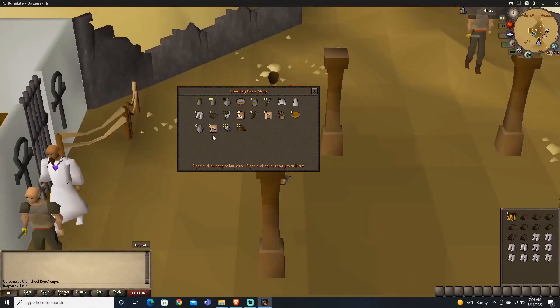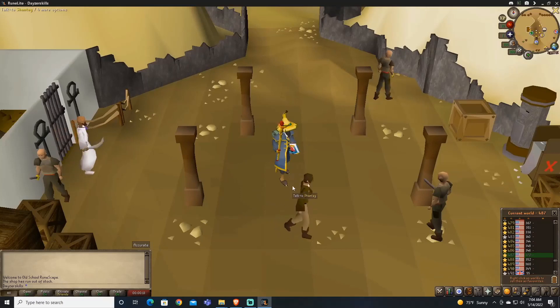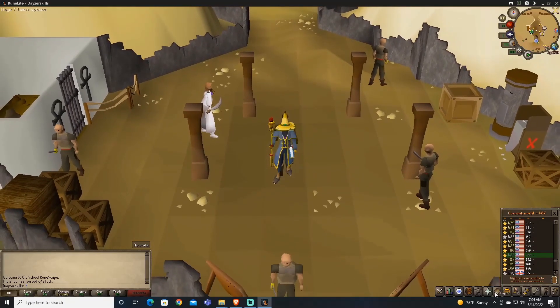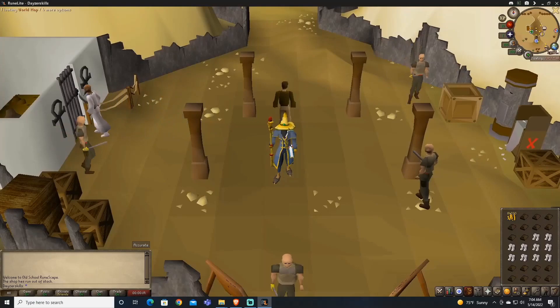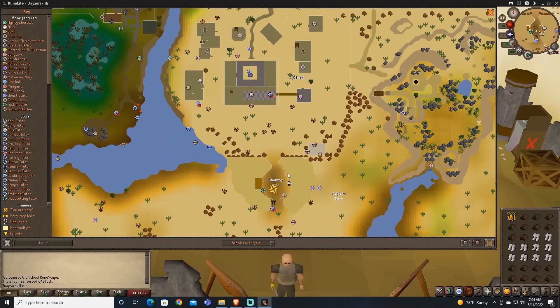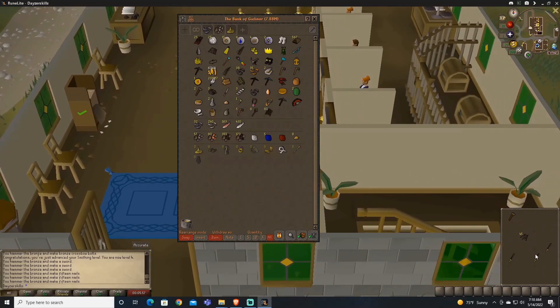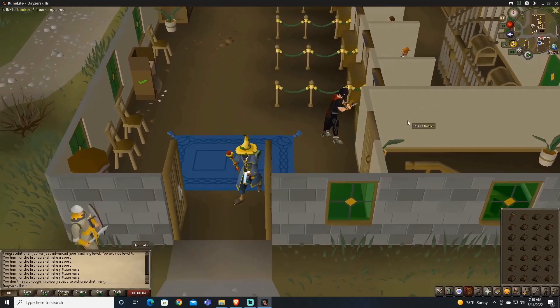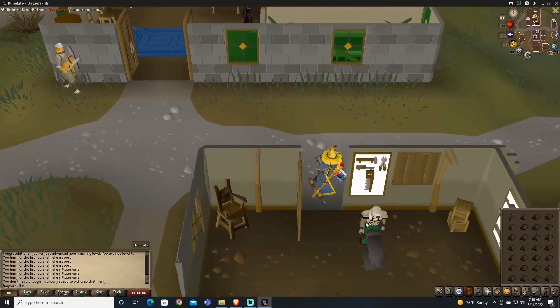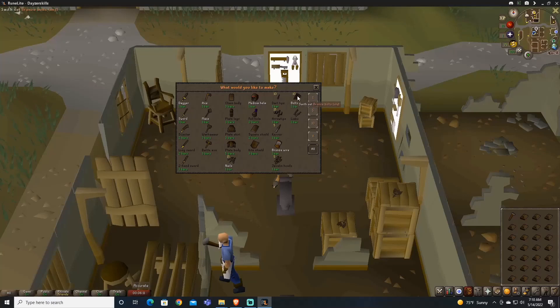I decided to spend some time buying vendor items — desert boots and bronze bars. I'm going to use the bars for smithing exp and sell the boots for profit in the Grand Exchange. The vendor is located in Shanty Pass, south of Al Kharid. I was able to acquire over 500 bronze bars from the vendor for 3gp each, which should get me a couple of levels. Let me get to work.